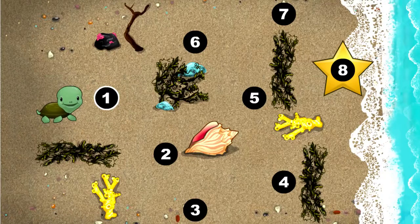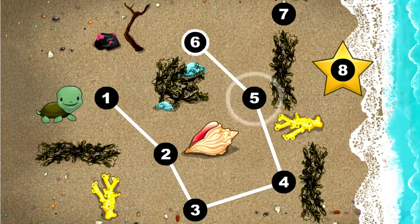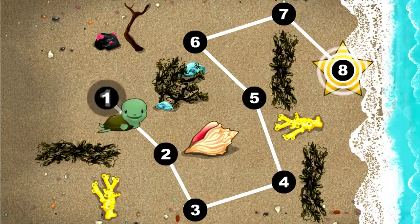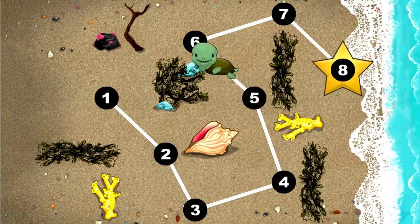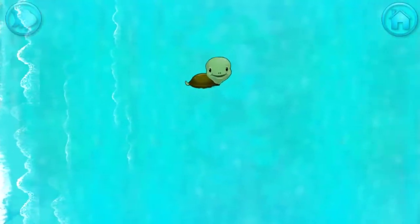This baby turtle needs to get to the sea. Connect the dots to show her the way. You're doing great. One, two, three, four, five, six, seven, eight. Happy travels, tiny turtle.